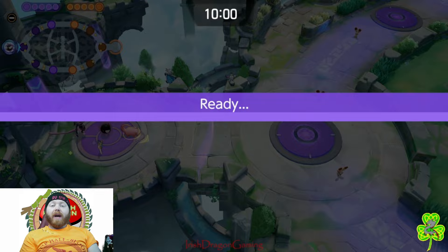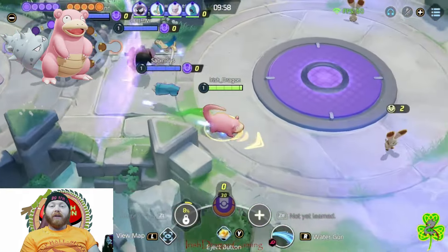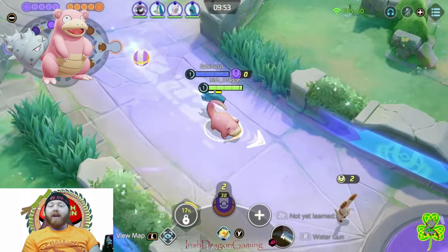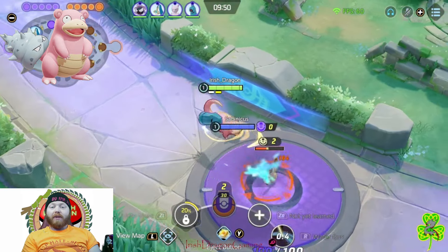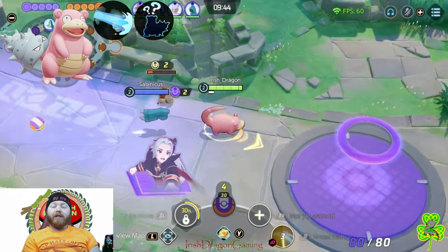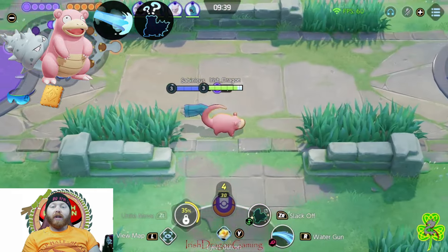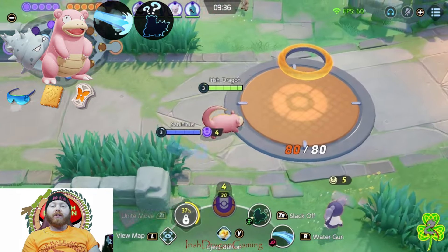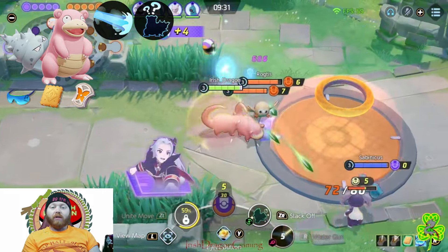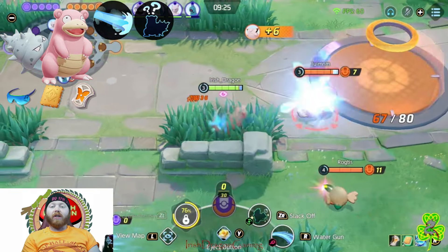Yo, what's good team, Irish Dragon welcome back. Today I am playing the hermit crab Pokémon, Slowbro. If you've got to play defender outside of a five-stack and you need something that'll get the job done even if your team may not always be there with you, Slowbro is at the top of that list. I'm running Scald and Amnesia. My items for this match are double-stacking the special attack specs, Aeos Cookie, with the Resonant Guard. You can also run a Focus Band — not too bad — and Buddy Barrier is also pretty good. I've had a lot of success with the new Resonant Guard on Slowbro; it's a great item for every defender.